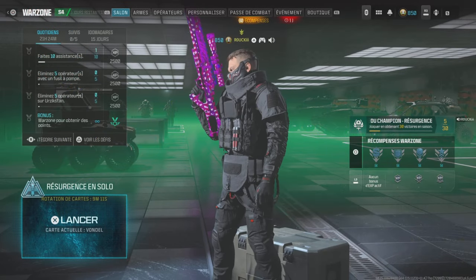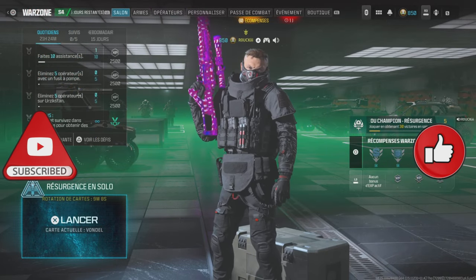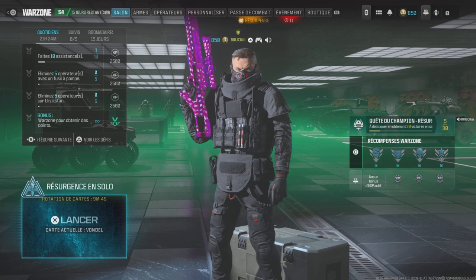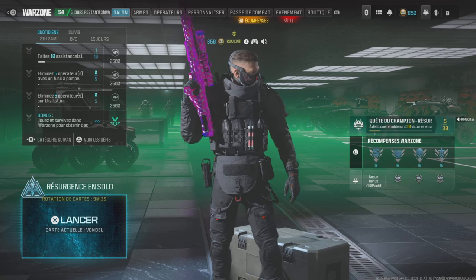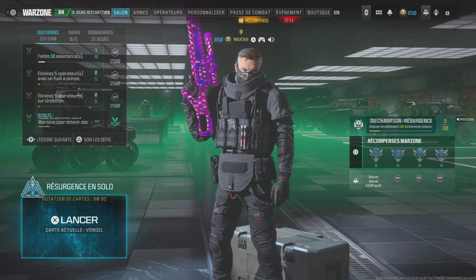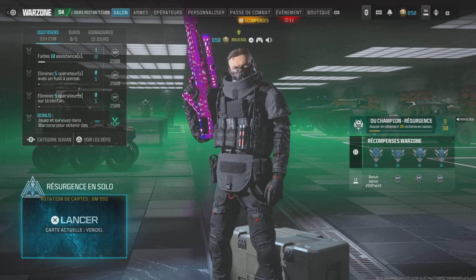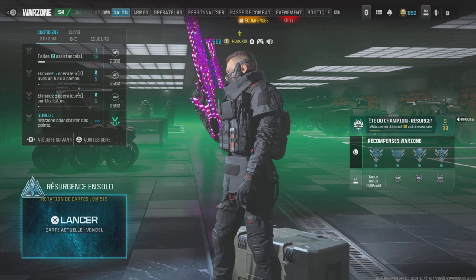Yo les petits potes, c'est Wookie. Aujourd'hui on se retrouve sur Warzone avec une petite vidéo sur le Morse. J'avais envie de rejouer le Morse. On va présenter vite fait ses avantages et ses inconvénients. Son gros avantage c'est que si vous mettez deux accessoires, c'est un hit scan, c'est-à-dire que la vitesse de balle est de 1500 mètres par seconde.